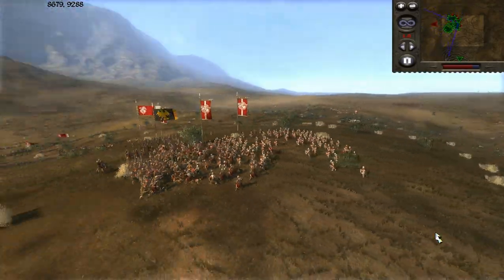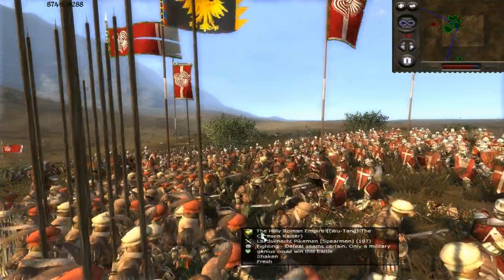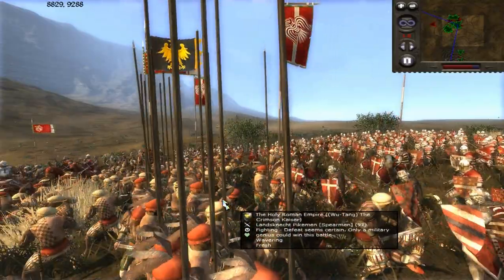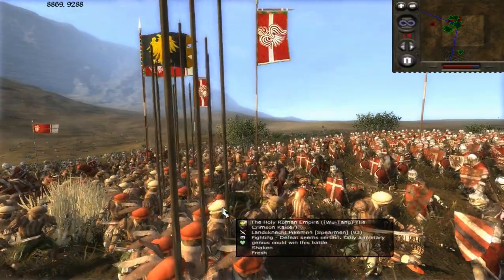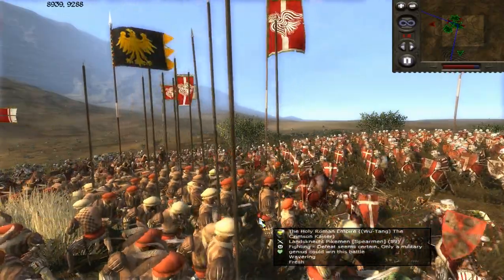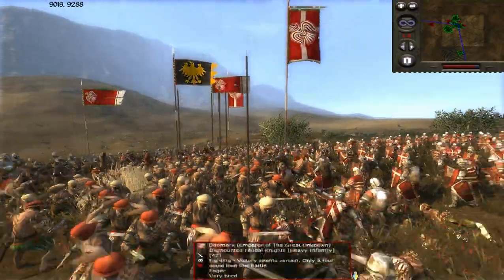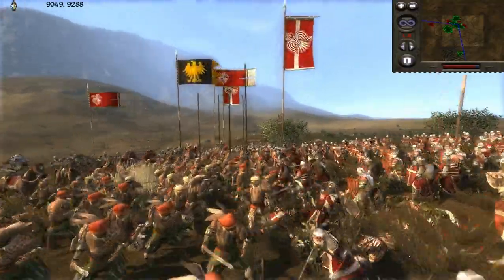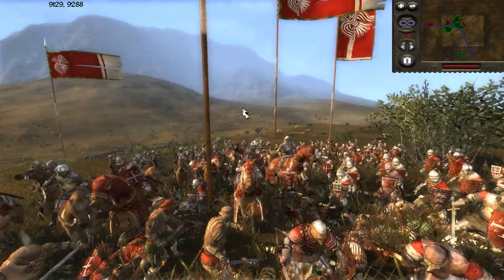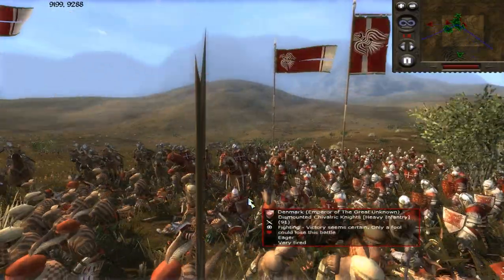These pikemen hold out for quite a long time for being surrounded and being the last unit left — but they don't have their pikes out. It's really frustrating in Medieval 2 that the 3rd and 4th ranks don't ever put their pikes down like they did in Rome 1. That's one of the major issues with pikemen — if they had a 3rd and 4th row of pikes down to block the enemy, they'd have a much easier time. You could simulate four ranks of pikes by having two pikemen units stacked right on top of each other; Paladin Bob does this a lot and it basically simulates the four-rank phalanx.